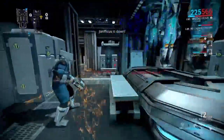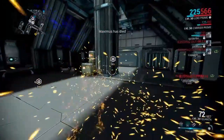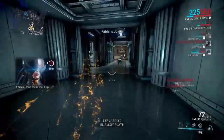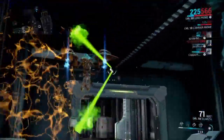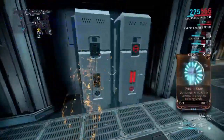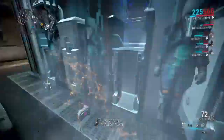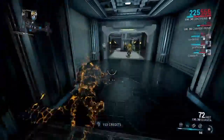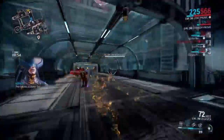For rescue missions you want to get in and get out as fast as possible. Once you reach the rescue target you want to keep them alive, and the best way to do that is to get to your extraction point as fast as you can. Also remember that once you find your rescue target you can give them your secondary firearm, which makes it easier for them to stay alive. You don't have to worry about staying close to them because the rescue target will actually teleport right next to you no matter how fast you're moving through the mission.